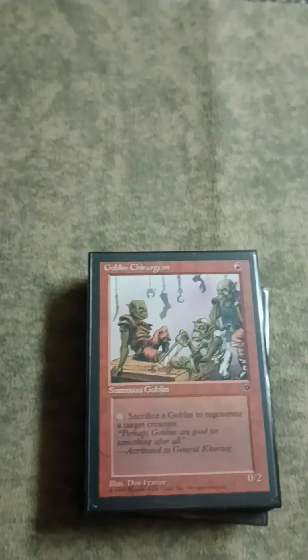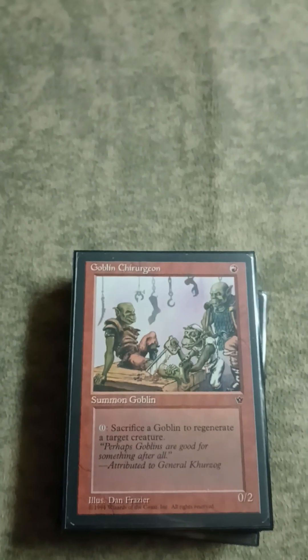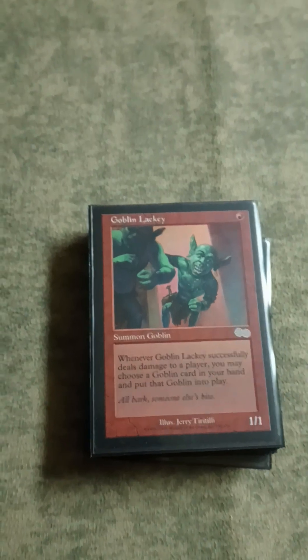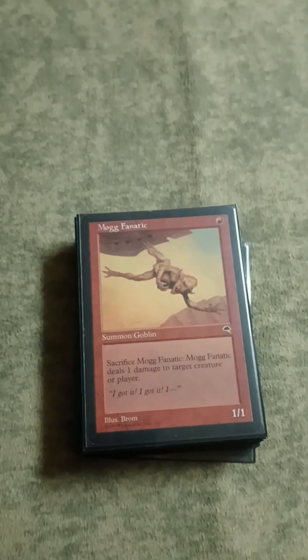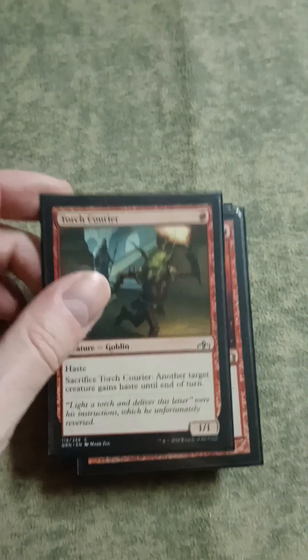Goblin Chirurgeon - 'chirurgeon' is actually a real word, meaning the people that would cut your limbs off on the battlefield - is a sweet card, very, very good against a bunch of different wrath effects because most of them don't stop regeneration. Just another cheap card for Krenko in general. Lackey is good because it's one mana and it produces a million mana and it's great with a bunch of different cards - basically a ridiculous mana accelerator. Mogg Fanatic is mostly just for the combo, but it can kill things like Birds of Paradise and mana dorks. Torch Courier is very specifically just for the combo.